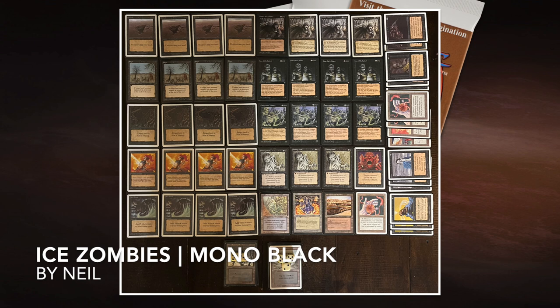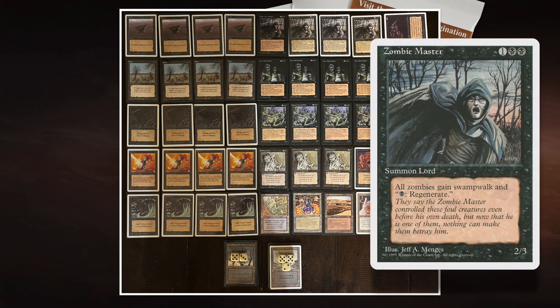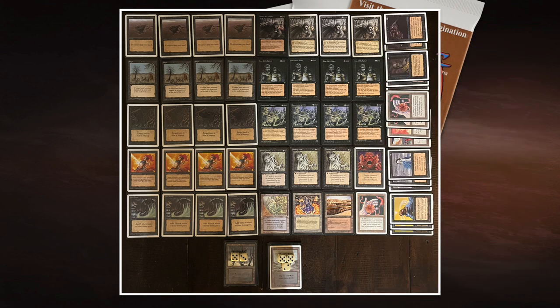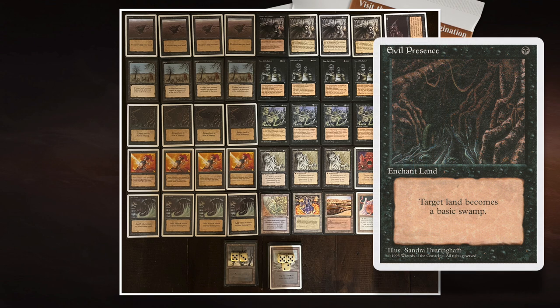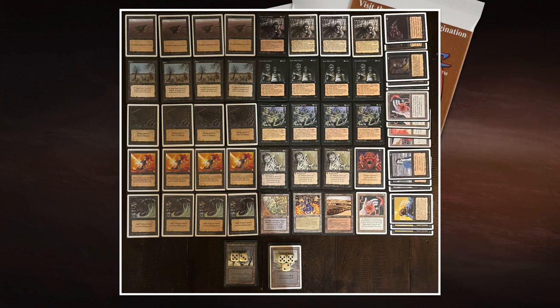Let's have a look at the deck of Neil. This is Ice Zombies, and I'm kind of loving this deck because it reminds me of my own zombie deck. You've got a Zombie Master — there are four in this deck — that gives all zombies swamp walk and regeneration. To make that work, you want to make sure your opponent has a swamp, and that's where Evil Presence comes in. There are four Evil Presence in the deck.